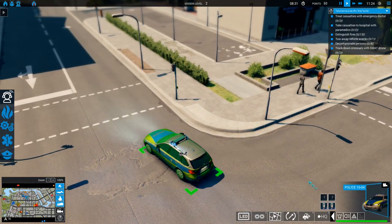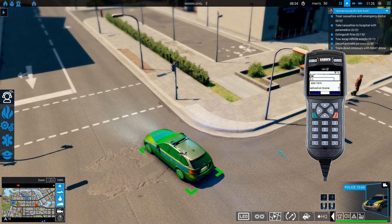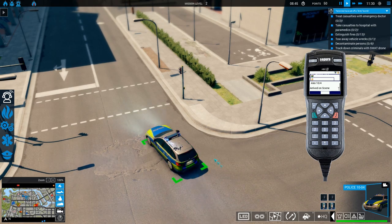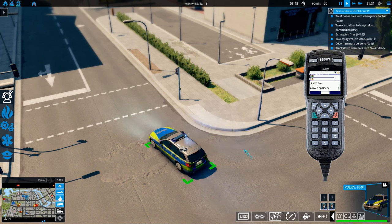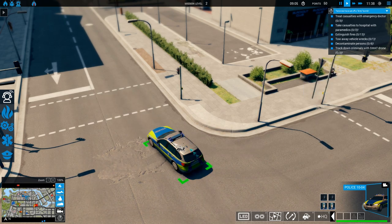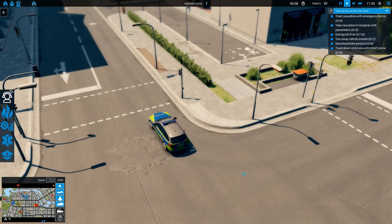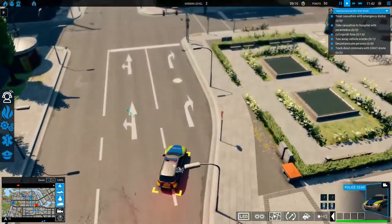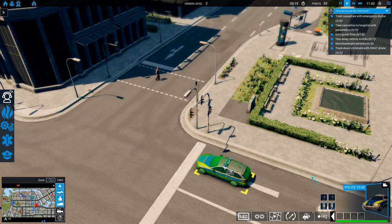If you have this vehicle out here and you want to use the FMS, once they are done with the call — let's say they are at an accident scene and everything is cleared up — once the scene is clear, you click on status 1, which is ready via radio. Then I can just go ahead and have him drive around and you can see I can still choose him and do all these things.